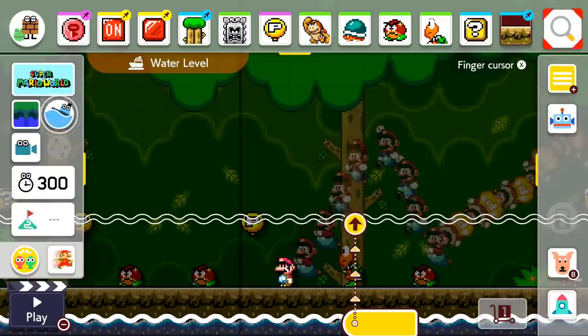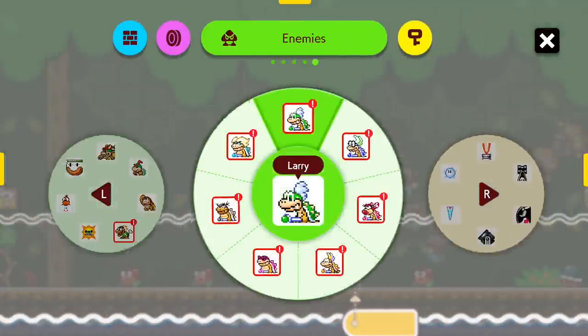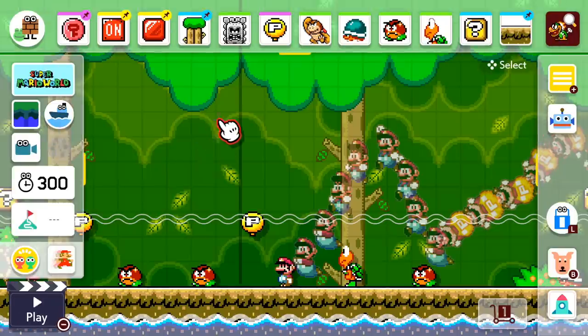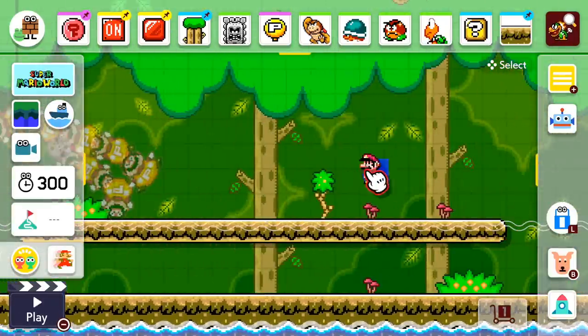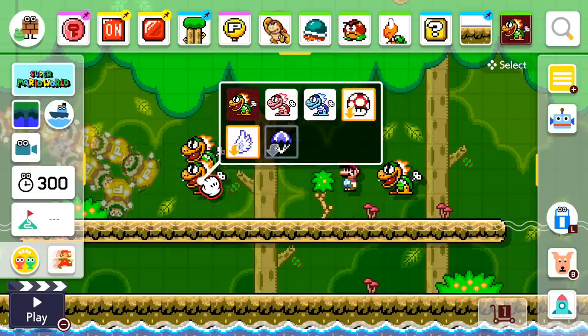Before we move on to 3D World's power-ups, let's check out some of the new enemies. We should have some new Koopalings and Mecha Koopas. Let's start off with the Mecha Koopas — let's go ahead and place one here and grab a couple of the other forms.